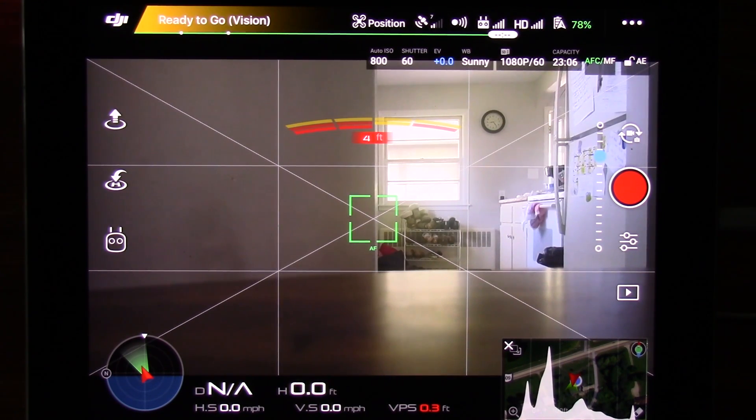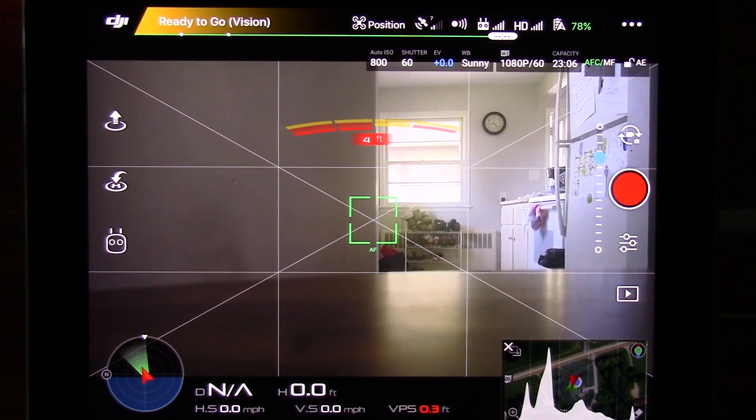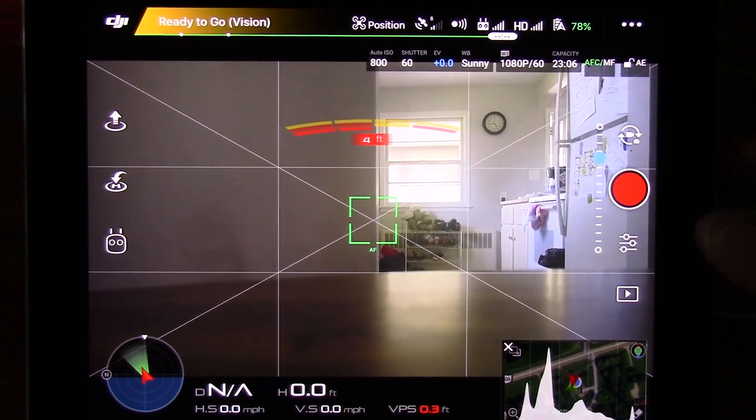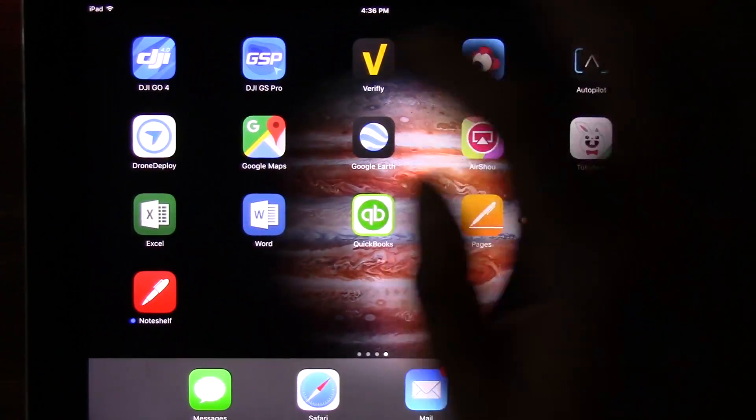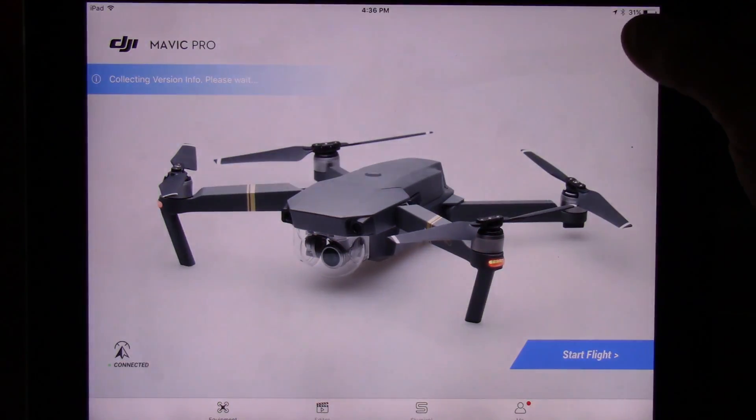So the first thing I need to do is get some GPS signal on this thing. Usually it picks up in here, but it doesn't look like it's picking up enough satellites — well, it's getting close. The first thing to do to check all of that is go back out and go up here into no-fly zone.